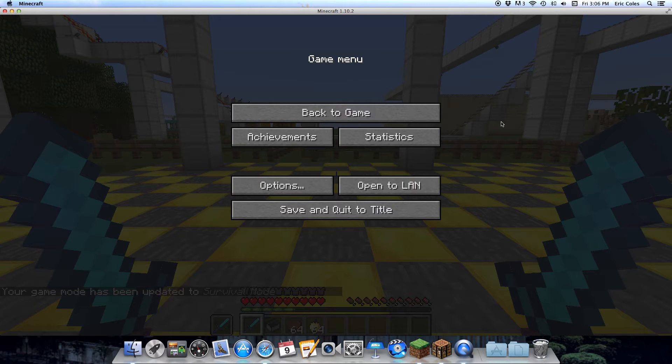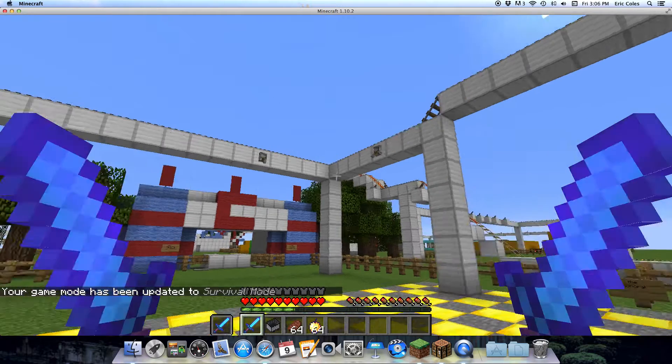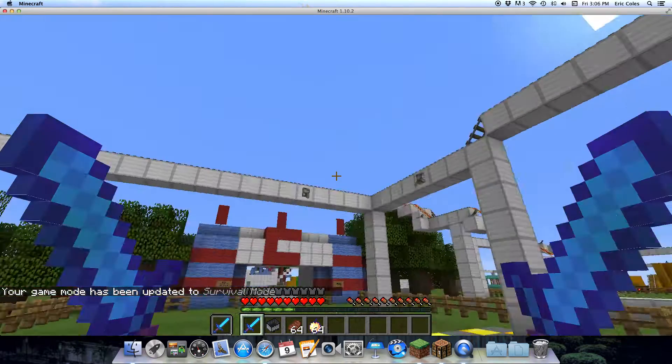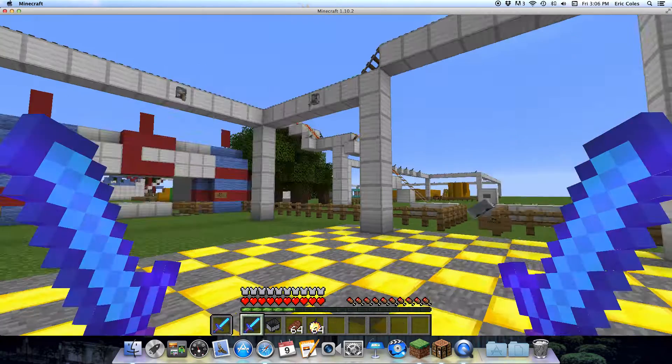Hey guys, it's Jacob here and welcome back to Minecraft. So we are in Disneyland again, and guess what? We are riding the monorail today. I didn't just do it in the square — I actually customized it so it can go all over the park.